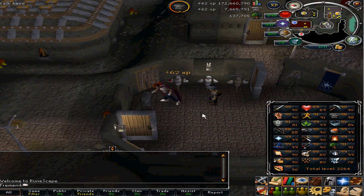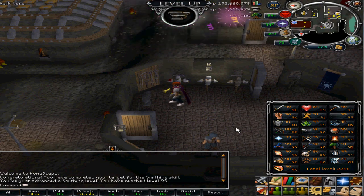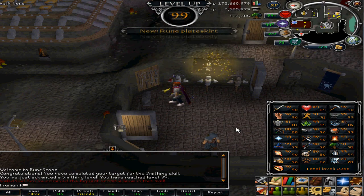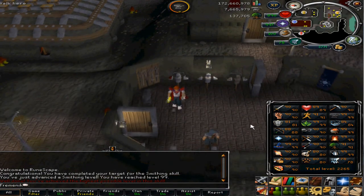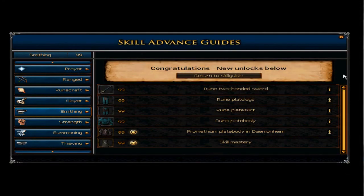Now's the time — I'm smithing my last bronze bars and these are the last plates. This is the last one, and yes — 99 smithing! Oh my god. It was like 200k XP per hour, which sounds fast but it felt long with all the clicking. I can now smelt all my rune items. Going to get my cape and wear it.